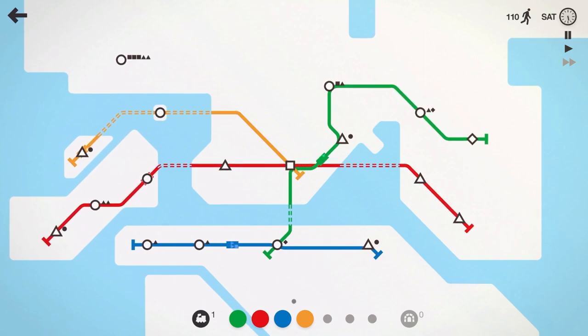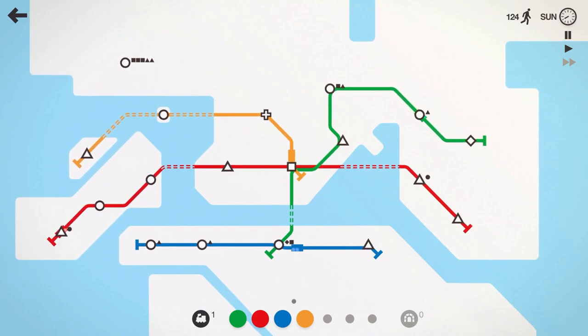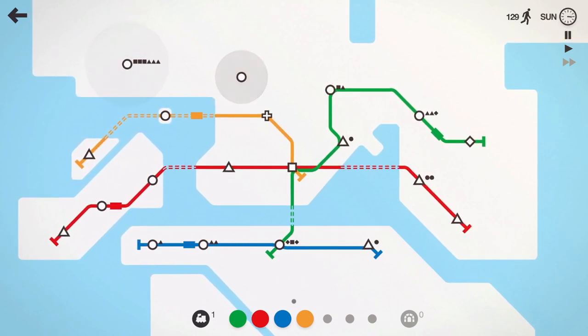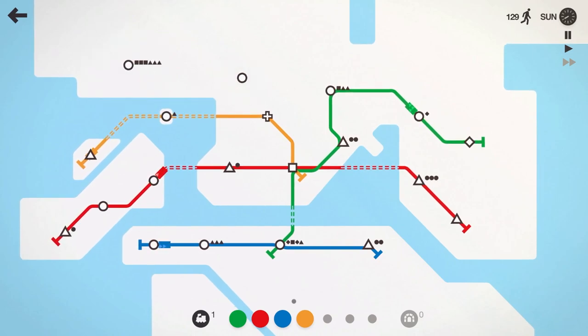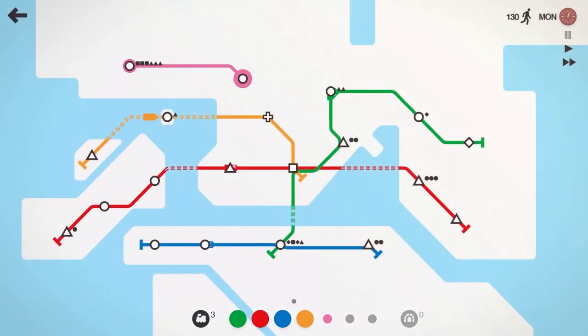We'll bring this circle down like that. I know you're filling up — we'll get to you here in a few minutes. Let's pause for a second. We're going to take our pink line, go down like this, and have it stop at that square. Since this line's going to be doing a lot, we'll have two trains on that pink line. Red line is getting pretty long, so let's put another train on the red line as well. 130 people moved so far.